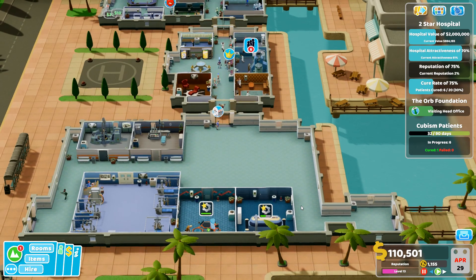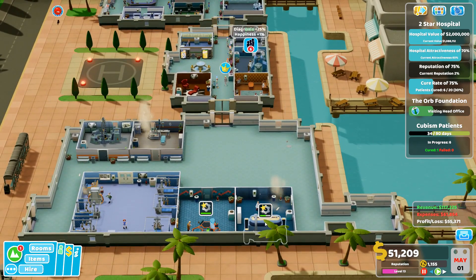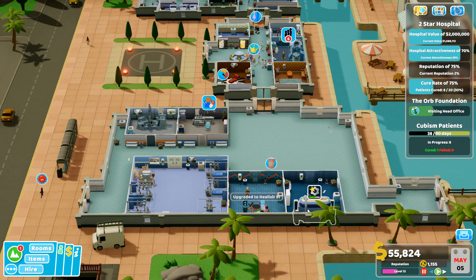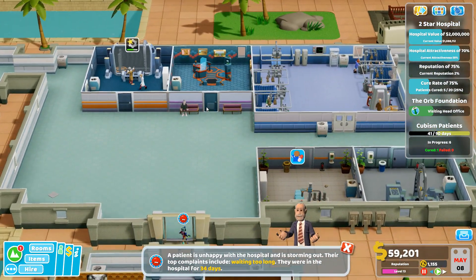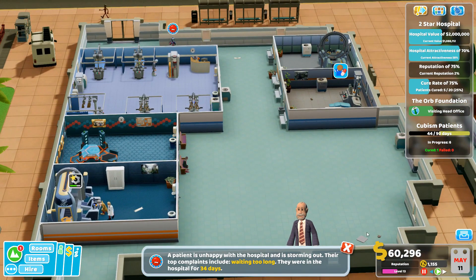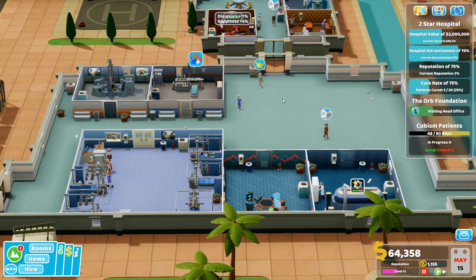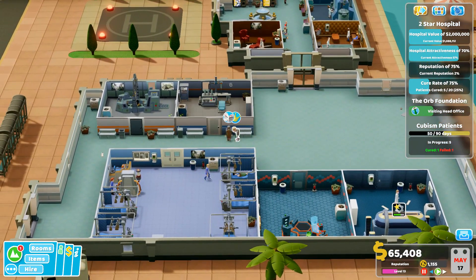A marketing lady wants attention but not ready for that yet. An earthquake happened - that sucks. One person is still waiting for the cubism room. The helixer is now level three - get that doctor back in here. The cubism patient stormed out.